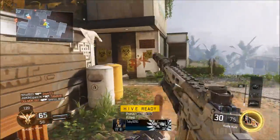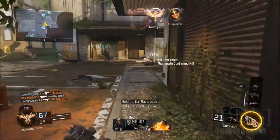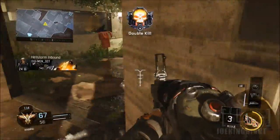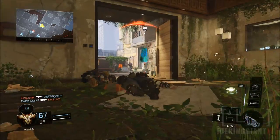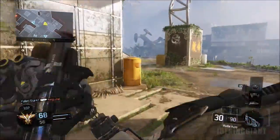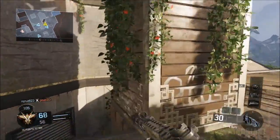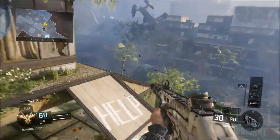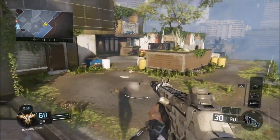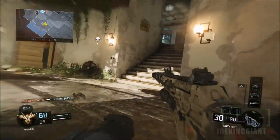If people complain about you using ghost, let them complain. Do not worry about people telling you ghost is for babies — let them be. They're the losers; you're winning. You're the one getting all the kills. I used ghost in Modern Warfare 3 and ended up going around 50 kills per game. That was a lot of good history, man — Modern Warfare 3 was beastly.